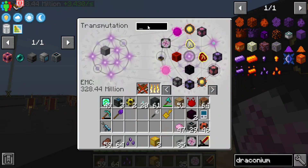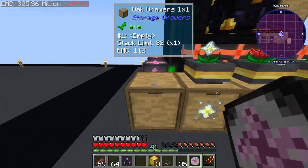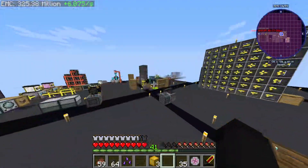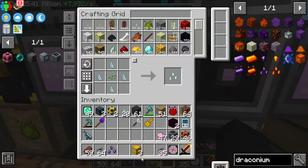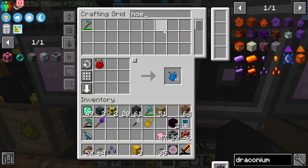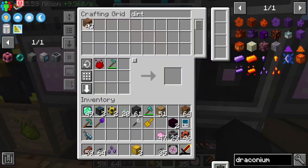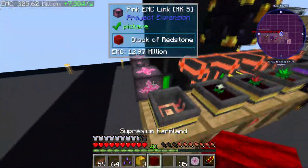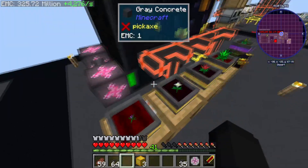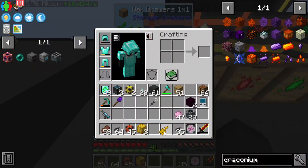I need an MK2 collector. Then let's get a tier five farmland here, because we don't want a tier six - apparently you don't get the bonuses if you use a higher tier farmland with power pots, which is very interesting. So go ahead and put this on supremium dirt.